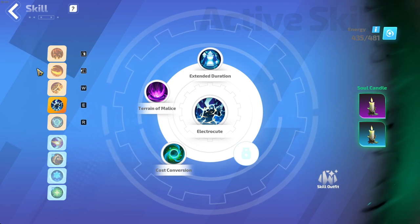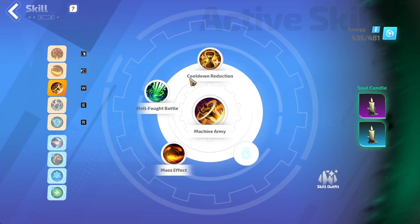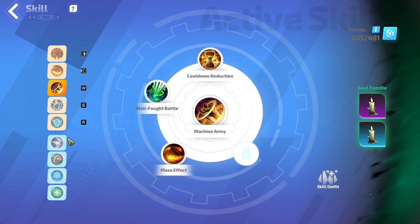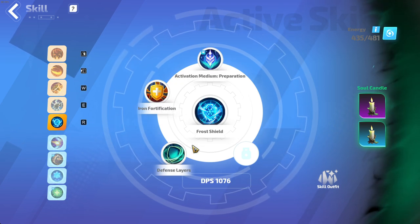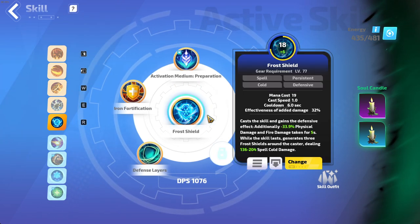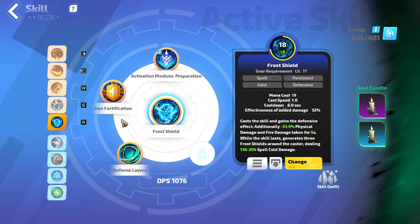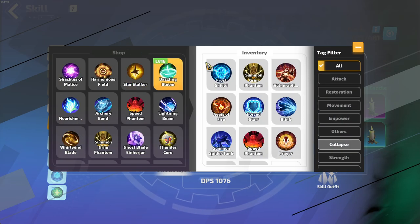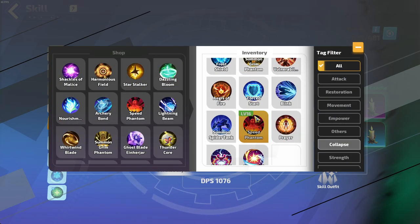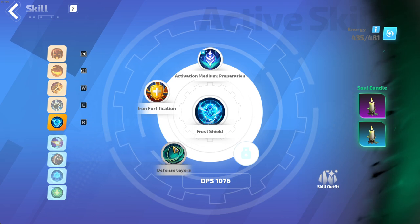I have almost all my mana reserved, so I want to be able to cast my skills. These two are good and the cooldown reduction is good. I'm automating this with Preparation — I think it's 100% uptime on the Frost Shield. Frost Shield is pretty much the best defensive skill all things considered. Four-star is good if you're full ES, but I'm hybrid so I will always go Frost Shield.